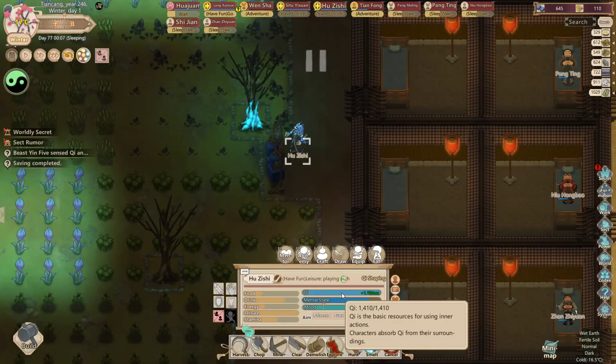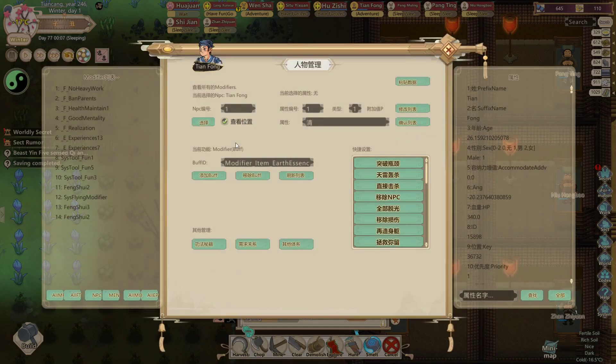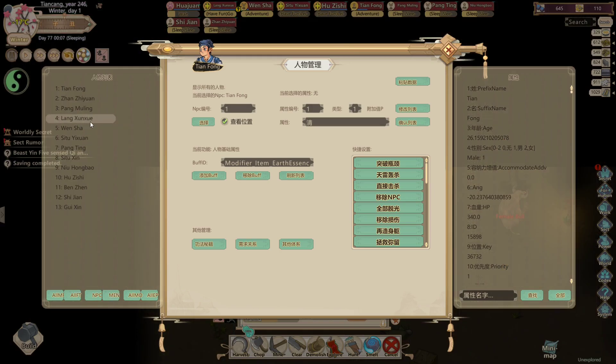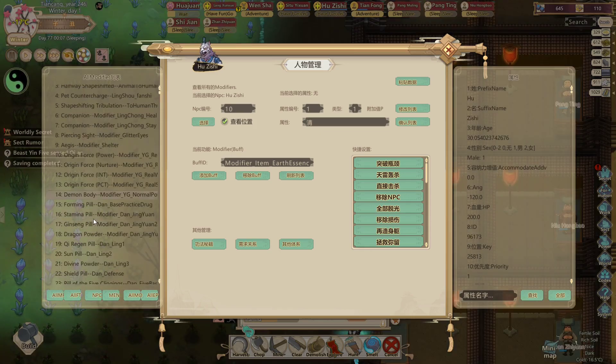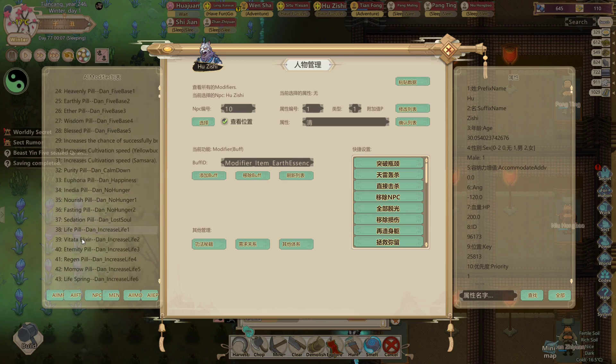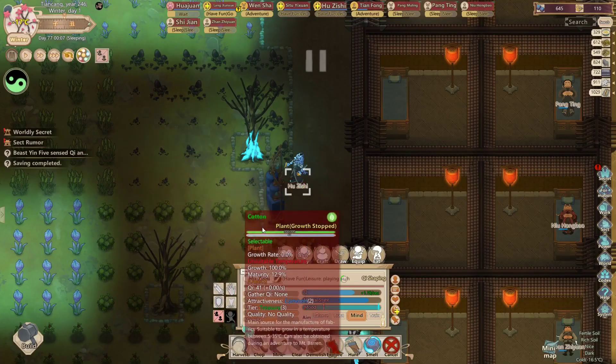If your character doesn't have enough Qi for breaking into another realm, worry no more friends. Click on the fourth button here, then click on the button that says 'men' on the left side corner. Select your character that you want to buff. Now we want our character to have more maximum Qi capacity — select the Earth Flux and click on the first button on the right side.